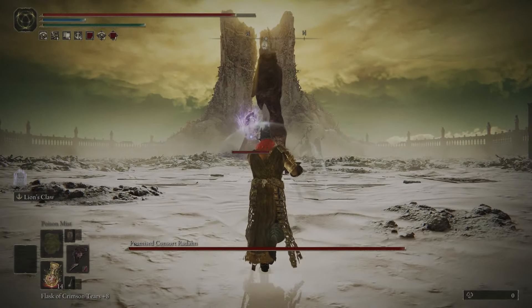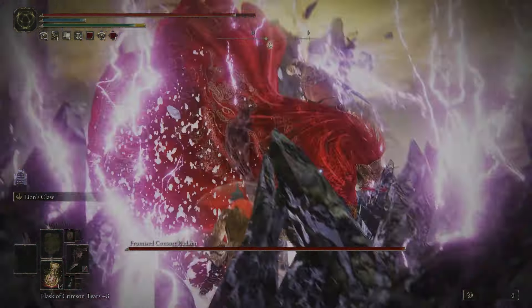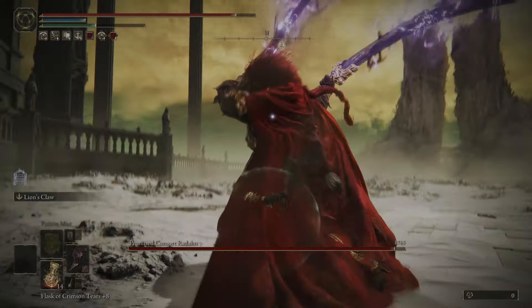I'm using Blood Fiend's Blood Arm because he's susceptible to bleed, and I almost always attack with a charged heavy because it builds up blood loss faster and it does more damage.